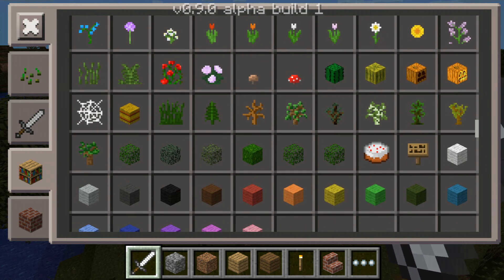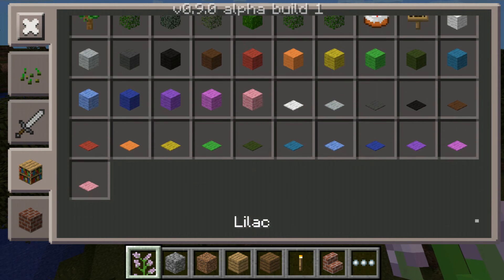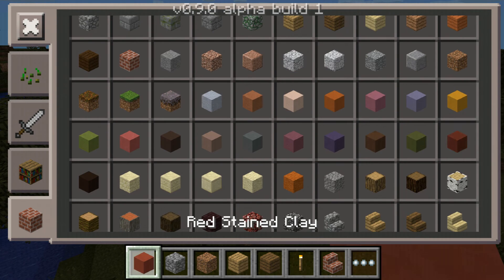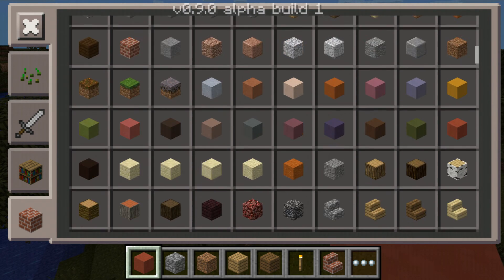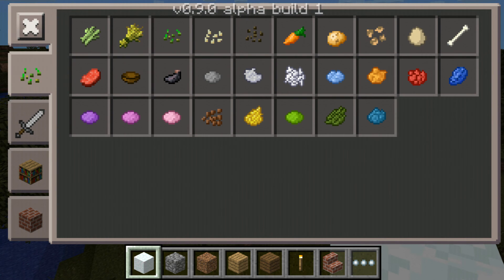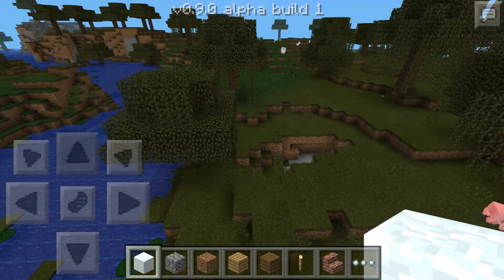And they also added a bunch of new flowers — you can decorate your houses with them — and a bunch of new clay. I think that's new, and then emerald blocks and some other stuff. I don't think they added any new foods.